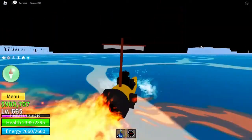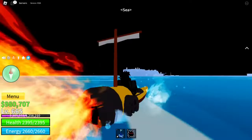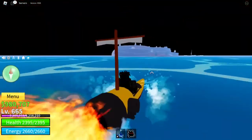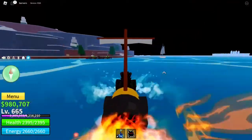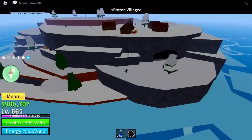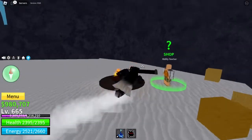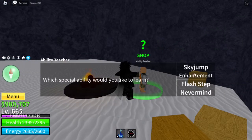I'll now show you where to get Haki. This is also the same place where you get Geppo and Flash Step, which are really helpful for mobility. As soon as you get to Frozen Village, come to this cave. Over here you have the Ability Teacher, and he will teach you everything.